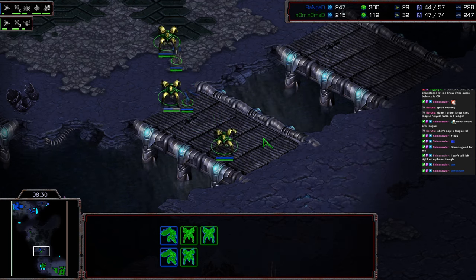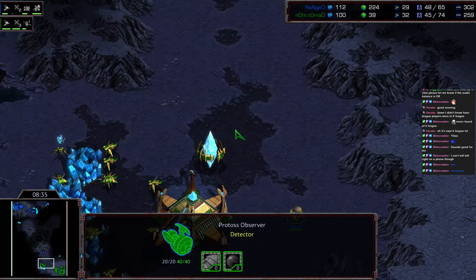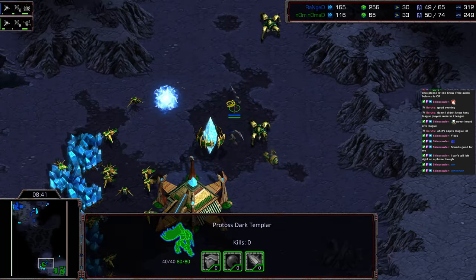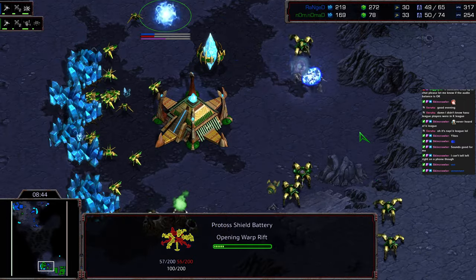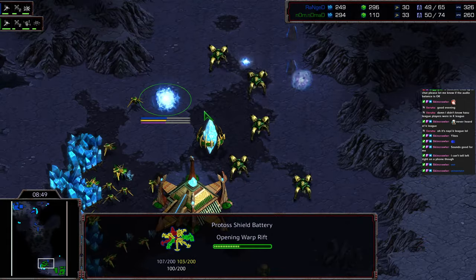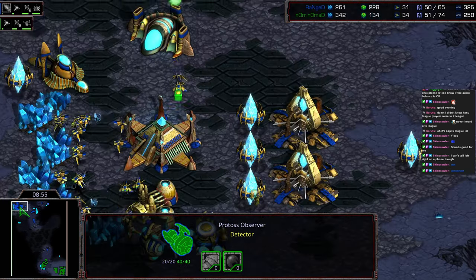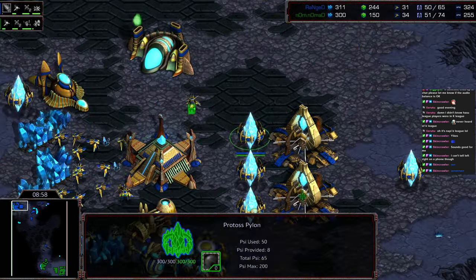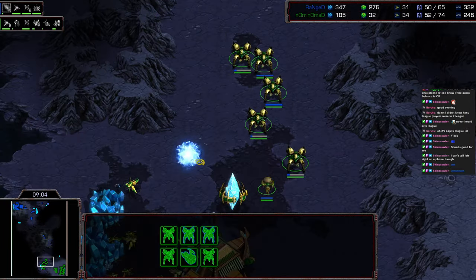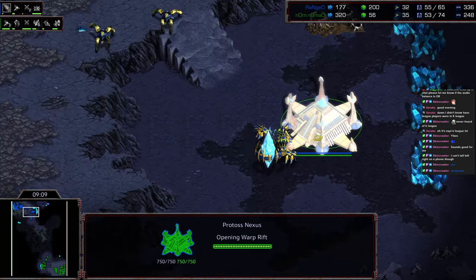Nomad sees it and is going to back up to that ramp side, taking a little bit of damage. But that observer is still making its way out, so he's going to rely on the second observer coming to the main to try to defend. One dragoon perishes, but the dark templar versus one dragoon is not a great fight. A shield battery is getting dropped — I'm not sure that would help a lot in this particular fight. So I'm looking for a cancellation momentarily from Nomad. The dark templar are fielding their way out. There's the cancellation. And the observer — how did the observer die? Looking for the additional observer somewhere out there.